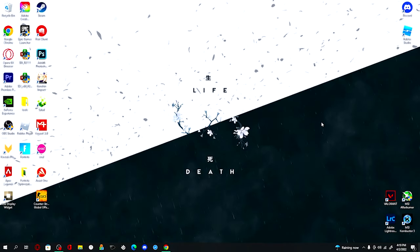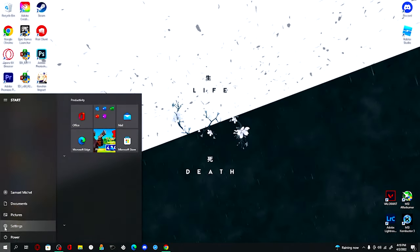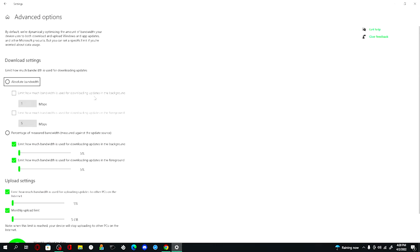First, you want to go to your Windows settings. We're going to start with a Windows setting tweak that helps lower your ping. Go to Windows settings, make sure you have the latest Windows update, and then search up Delivery Optimization Advanced Settings and click on it.